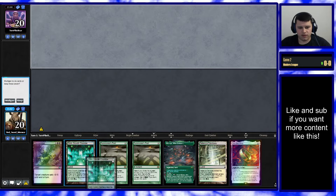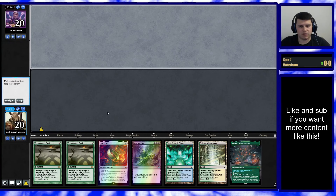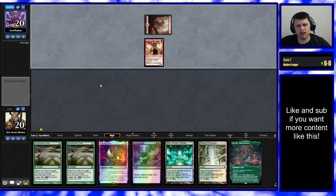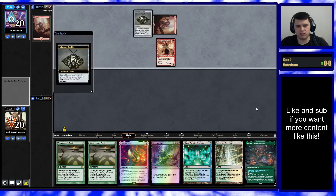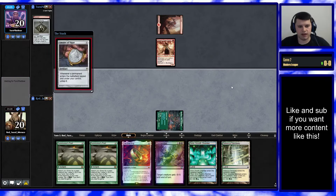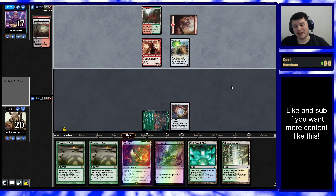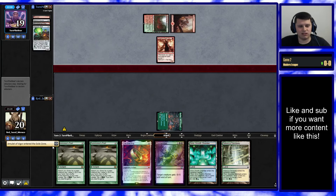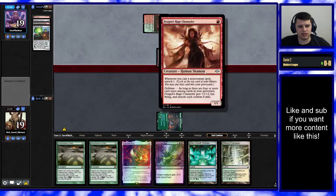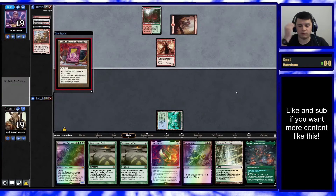Interesting hand — if they have an early Asmo, we can Dismember it. We have a Ring to eventually build towards, no ramp, but we're on the draw. This hand is obviously really bad if they're on an Emrakul graveyard-based combo deck, but we're not putting them on that. We also have Dismember for Ragavan. I think we're keeping it — it's a little slow, but I think it might get there. Mountain, DRC — we don't care too much about that. We didn't bring in Bog to deal with DRCs. Now that we know they have DRC, Bog and Endurance are looking a little better.